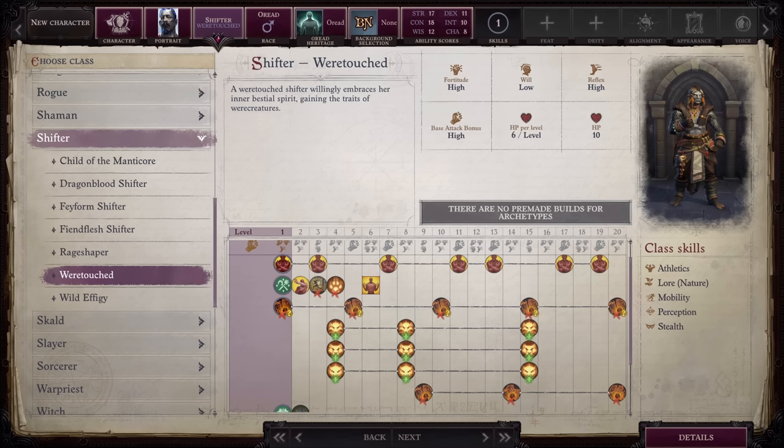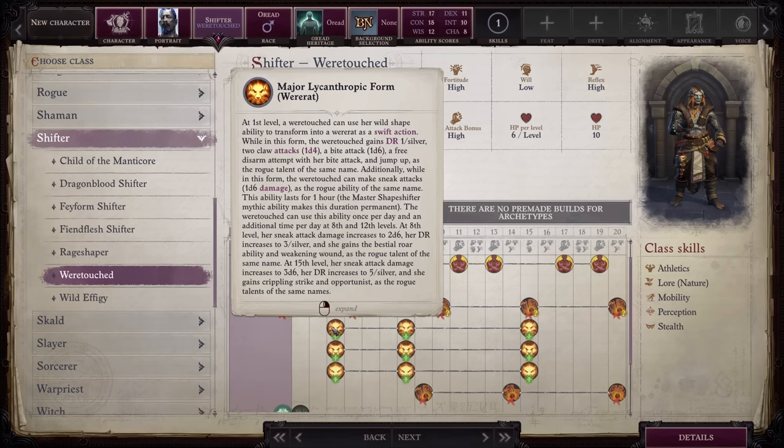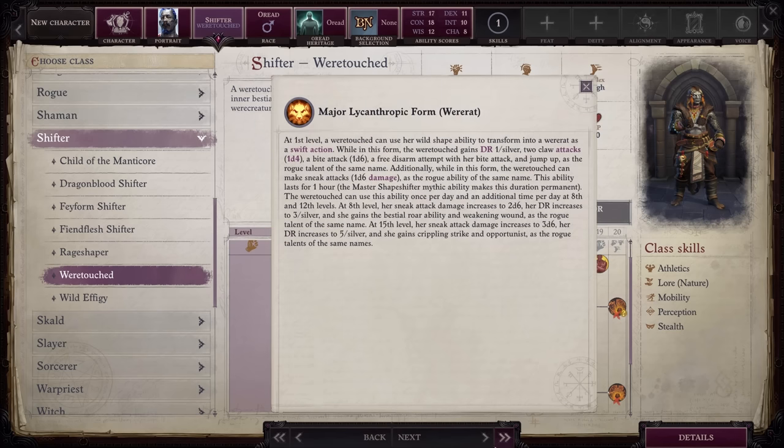Were-Rat gives you two claw attacks, a bite attack, a free disarm attempt with the bite, and you can perform sneak attacks for up to 3d6 damage. You also gain the Bestial War ability which causes nearby enemies to become shaken if they fail a save. You get the Jump Up, Weakening Wound, Crippling Strike, and Opportunist Rogue Talents, plus up to 5 damage resistance against everything except silver. I'm especially a big fan of Opportunist, which lets you do a melee attack against an enemy when they are struck by an ally once per round. Since Rat Folk are unavailable in Wrath of the Righteous, this is probably the next best option and you can absolutely rip up enemies with this form.